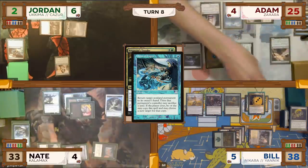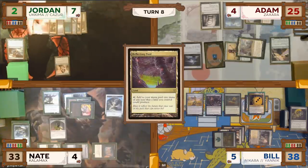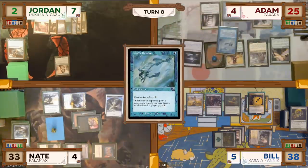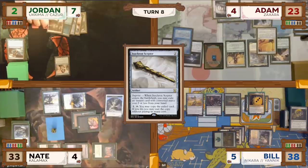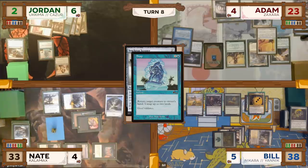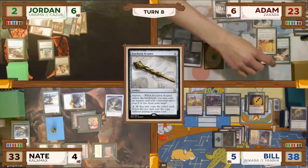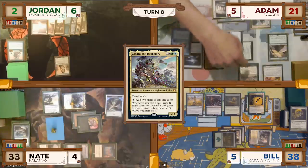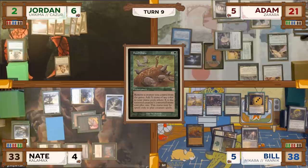On Nate's end step, Adam casts a Reap — since there's only one black permanent, he returns his Demonic Tutor to his hand. Jordan untaps, plays a Reflecting Pool, and passes to Adam. Adam untaps, draws, casts a Mystic Remora and then an Isochron Scepter. In response, Jordan casts a Snap targeting Zaxara — Adam doesn't pay for Remora and draws. The Snap resolves, Zaxara is bounced to Adam's hand, and Isochron Scepter resolves with Adam choosing not to imprint anything. He recasts his commander from hand and passes to Bill. Bill untaps, draws, and casts Food Chain again — uncounterable due to Destiny Spinner.